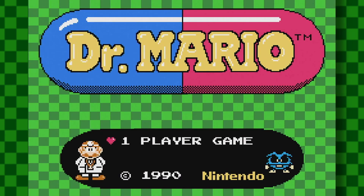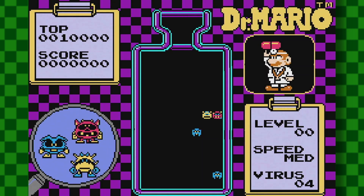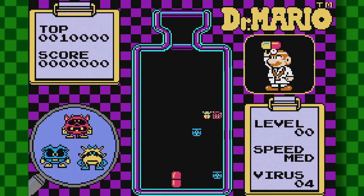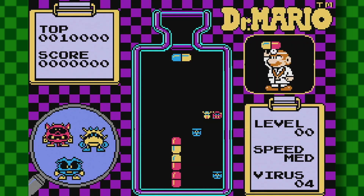Now I'm going to teach you how to die in Classic NES Series Dr. Mario on the Game Boy Advance. So when the game begins you have to have the pills face upwards and make a massive line until you reach the top, just like all the other games.